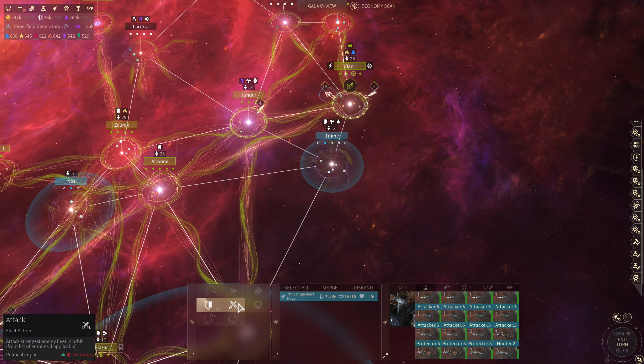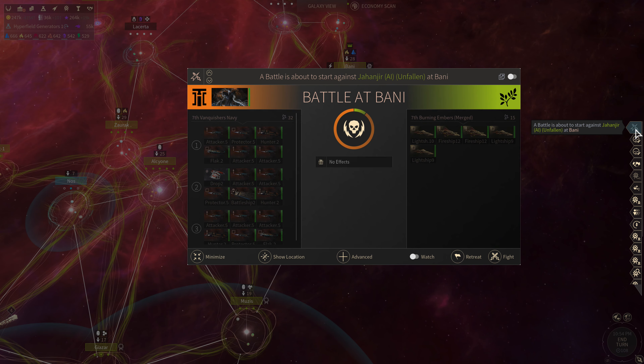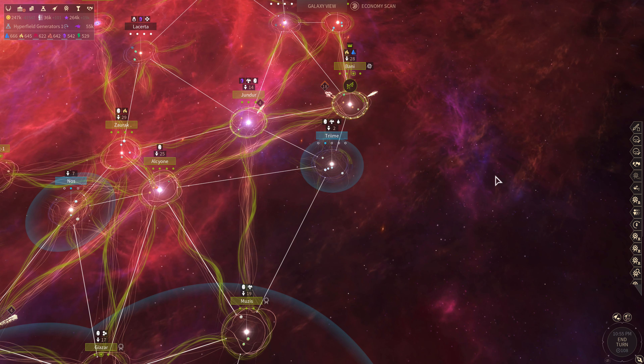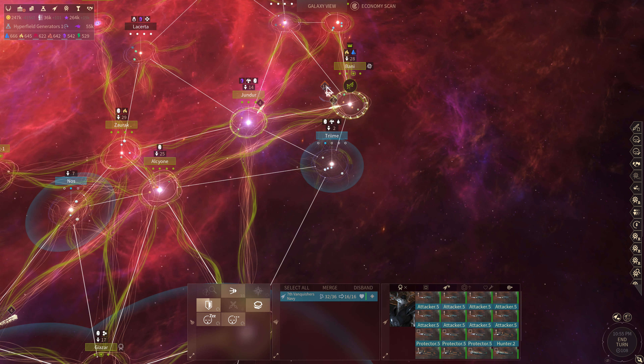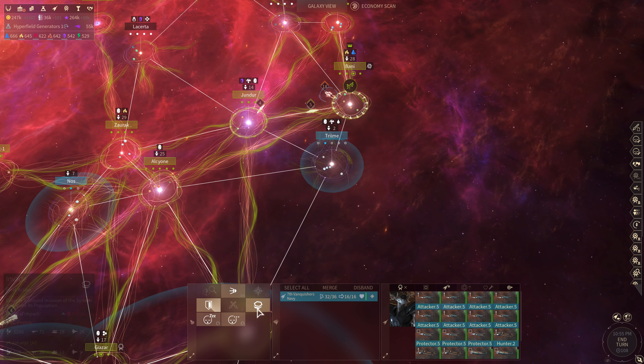We'll do an attack on whatever that fleet is. The fleet is puny and weak. It looks like a bug because there's only 595 defenders, so we'll go ahead and attack.